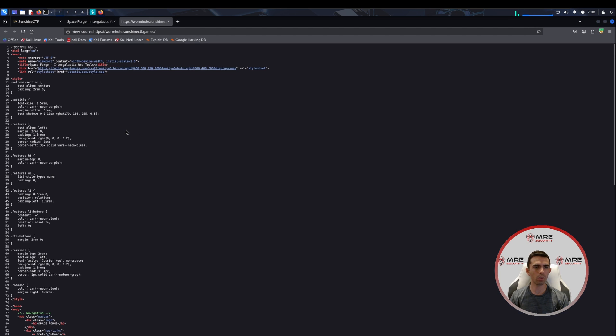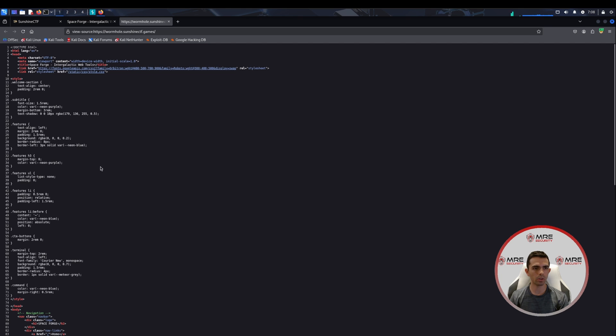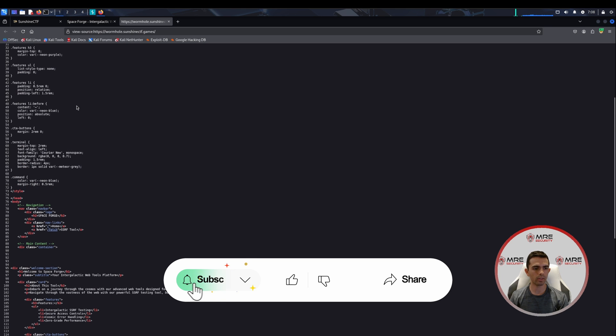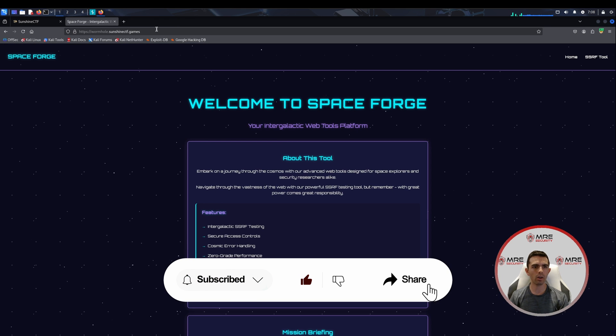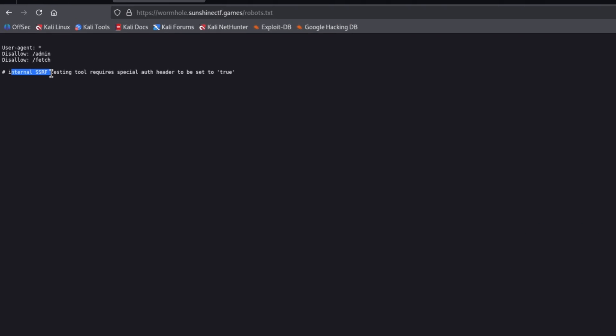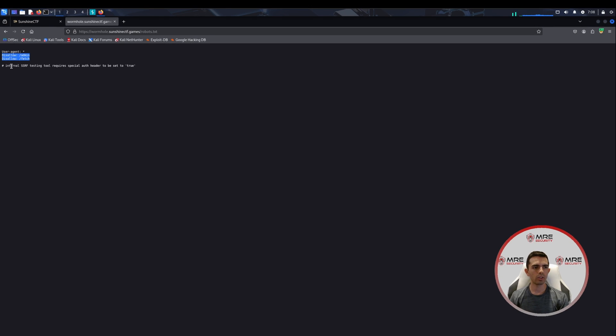We check out the page source — there's a little JavaScript that creates the stars in the background, but nothing useful. There are no JS files either. We go to our go-to, which is slash robots.txt, and we can see it says: internal SSRF testing tool requires special auth header to be set to true. We have two disallowed endpoints: slash fetch and slash admin. So we need to figure out a way to access the fetch endpoint with a special header set to true.